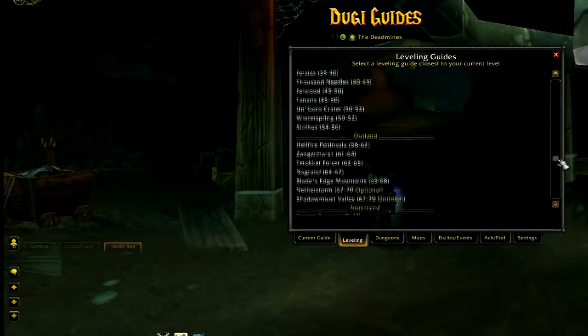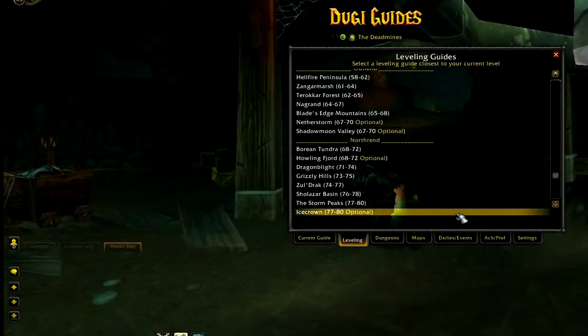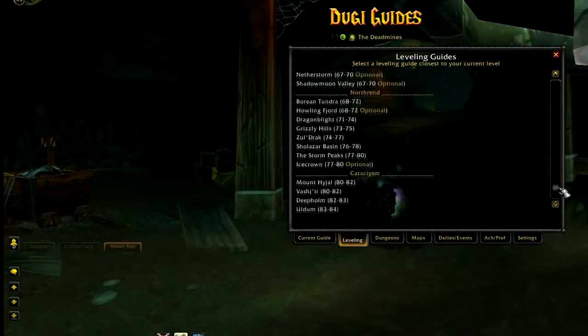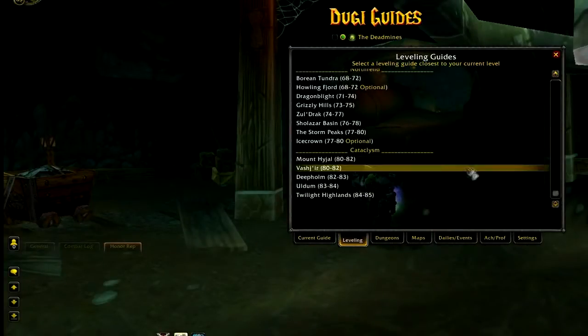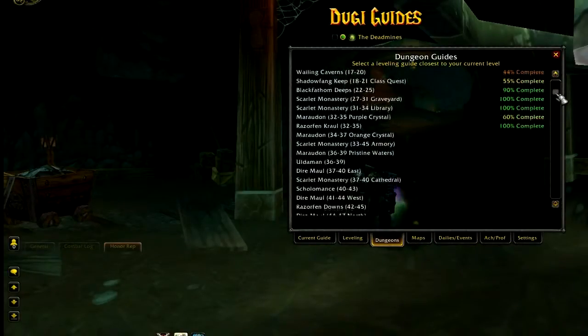We deliberately left out Kalimdor as part of our leveling guide because we found that leveling in Kalimdor is definitely slower and less streamlined than the Eastern Kingdom side. The reason for that is mostly because of the lack of quests, and most of the zones in the level 50 to 60 area seem incomplete. You might find yourself running out of quests for leveling, which can be frustrating.